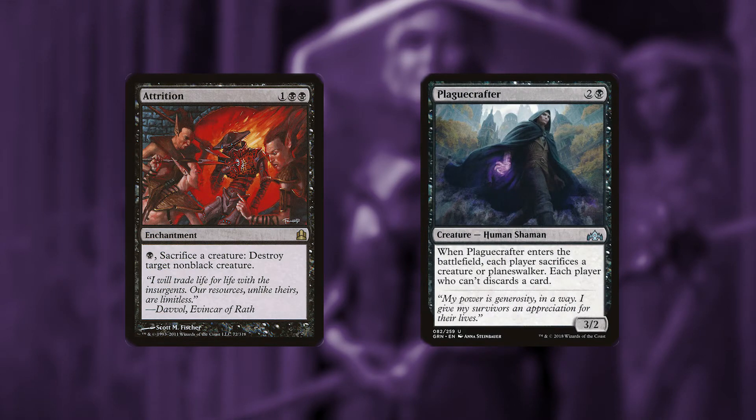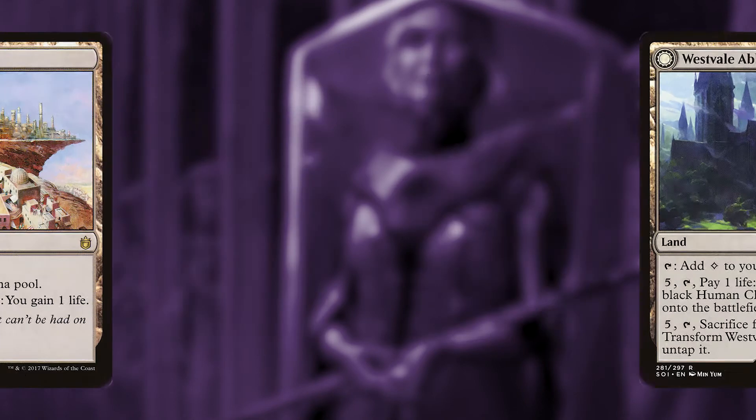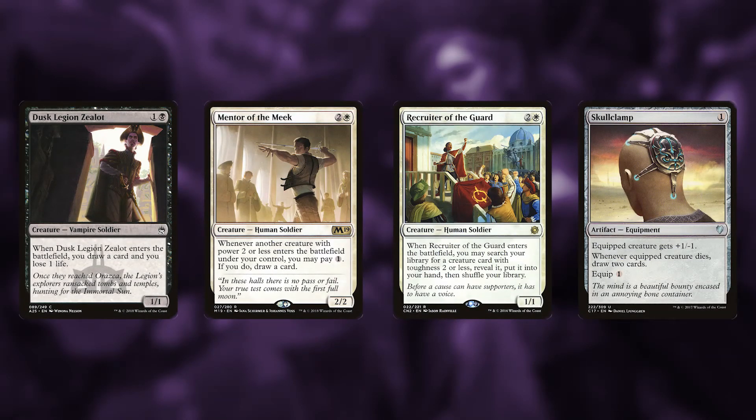Lastly, High Market and Westvale Abbey are two lands that allow us to sacrifice our creatures. Some other cards we're running to round out our build: Dusk Legion Zealot allows us to draw a card when it enters, and Mentor the Meek so we can draw off of all of the 1/1 tokens that we're creating.